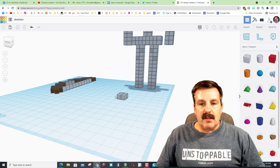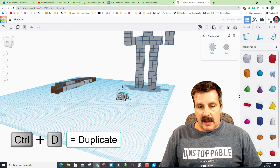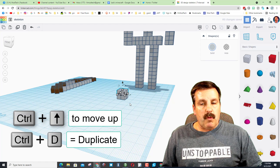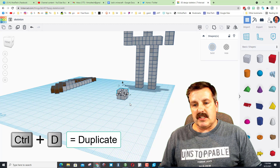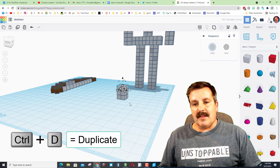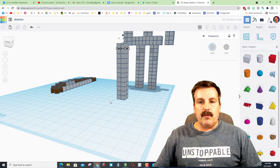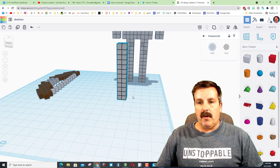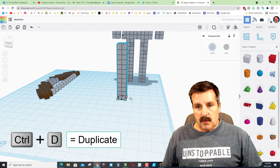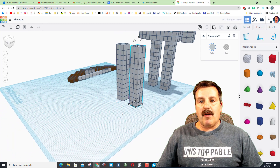By selecting them I can tell they're 60 high. Since these are five high, that means I need a total of 12, so we need 11 more. If we select all four and do ctrl+D and ctrl+up, that's one of the twelve — so we need 10 more. Ctrl+D without touching anything else: that's ten, nine, eight, seven, six, five, four, three, two, one. We can double check by selecting and making sure it says 60 — it does.